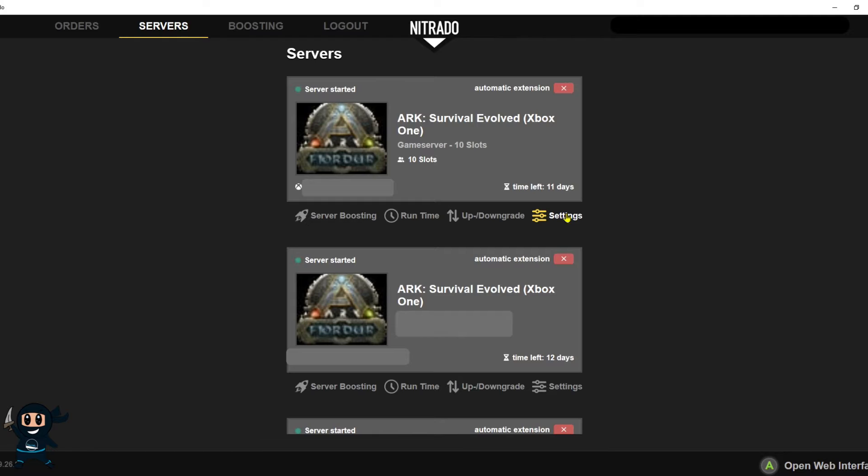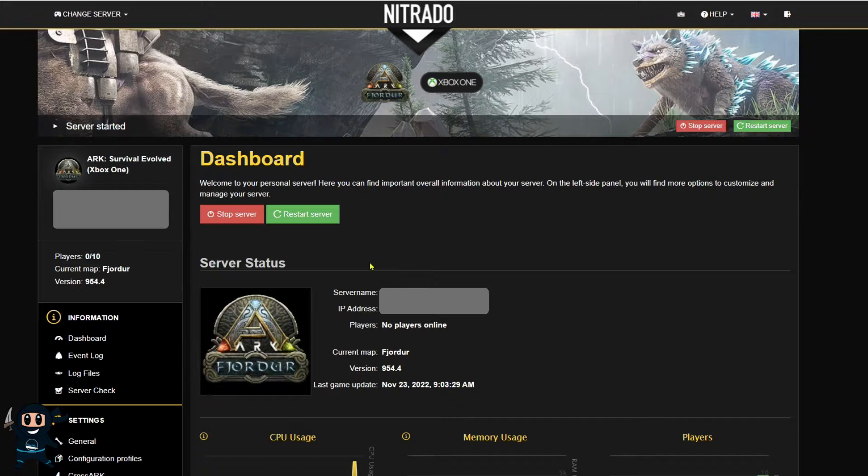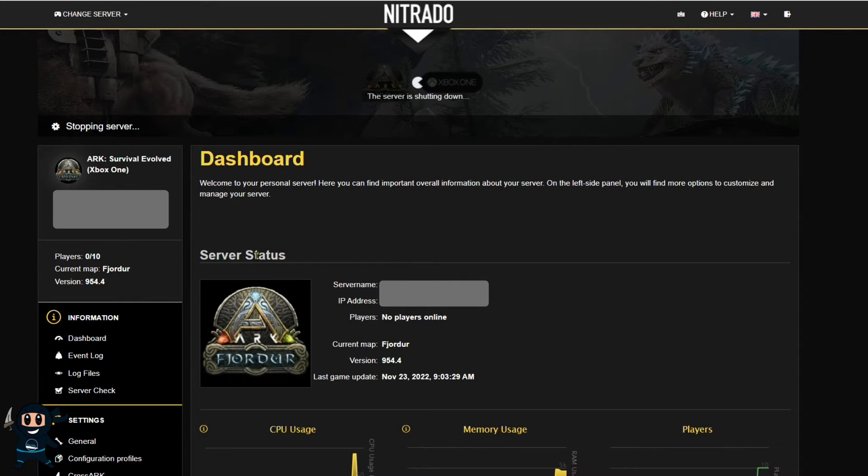Now that the server is ready to go, let's go ahead and press settings. This will open up the server dashboard and from here you'll just need to go ahead and stop the server before you can make any changes. Once the server is stopped, you can begin working on it by selecting general on the left hand side.